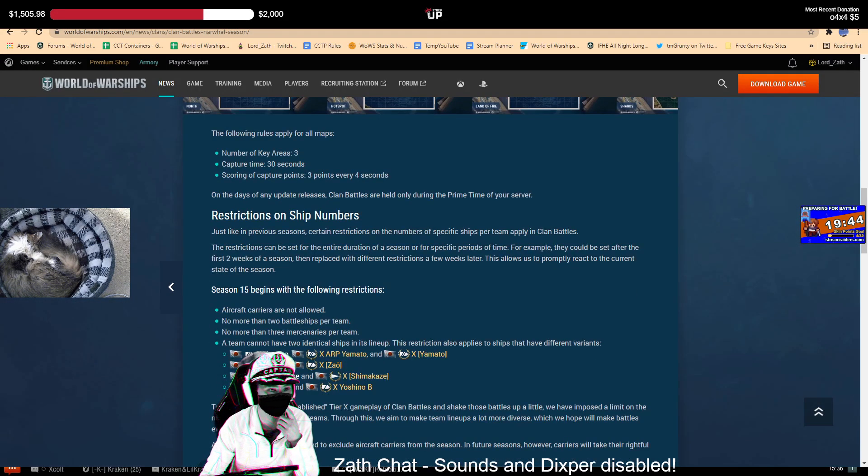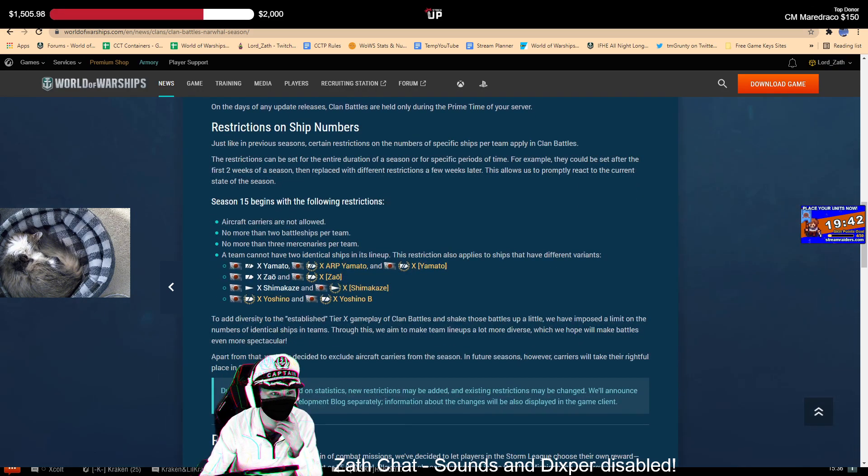Looking at the restrictions: no carriers, no more than two battleships per team, no more than three mercenaries per team, and you cannot have two identical ships.